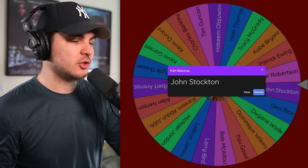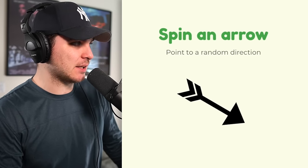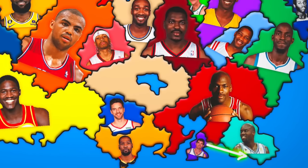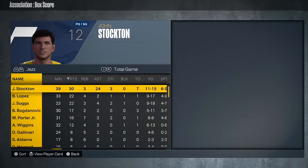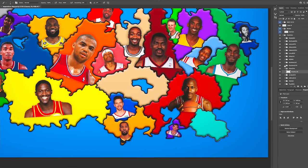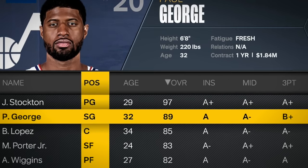John Stockton heads southeast into Glenn Rice's territory — a battle of two guys trying to avoid MJ. This one was somewhat close, but a seven-point victory for John and Utah. He put up 30 and 24 — he means business. John Stockton acquires more Peninsula real estate, and also adds Paul George as a wingman. He might be well-equipped to take on MJ.